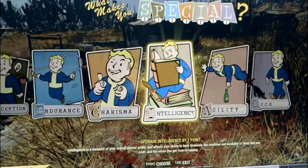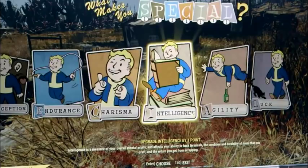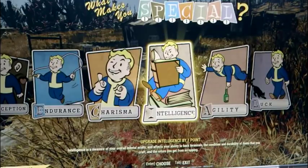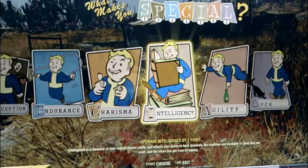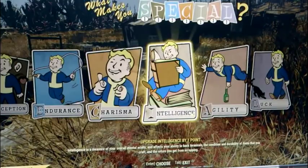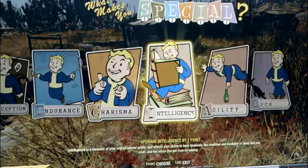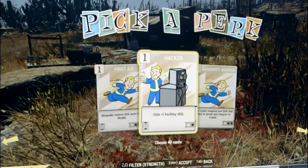Intelligence will affect your ability to hack terminals, the condition and durability of items you craft, and the return you get from scrapping items. Having high Intelligence is great for crafters who want to share durable weapons with their team. I'm also sure it will affect what you can build in the settlement system, like it did in Fallout 4. Interestingly, it no longer affects experience gain.